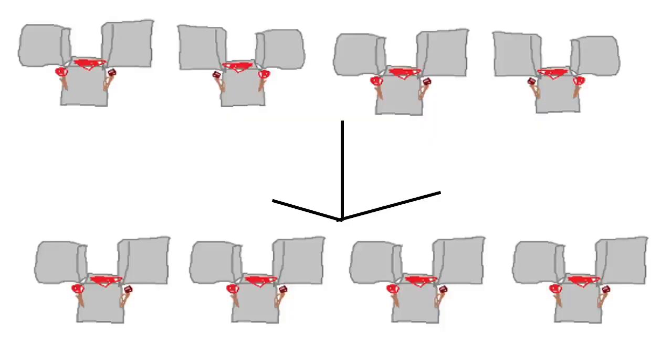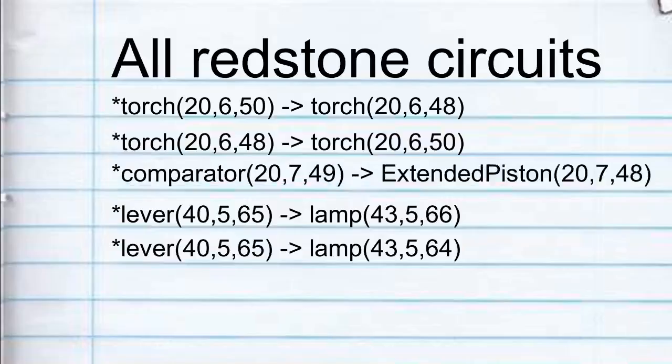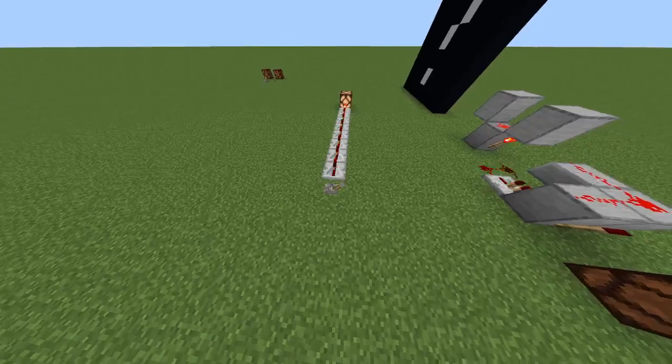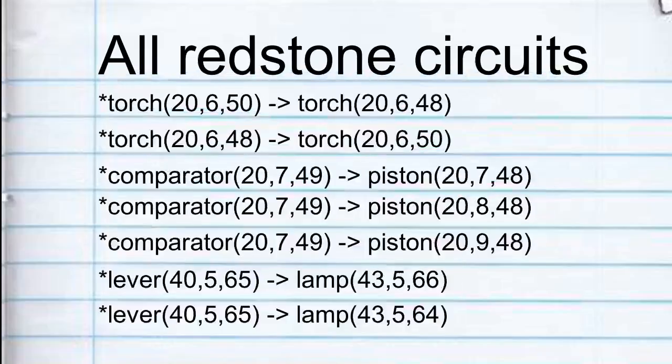We used this fact and could detect if the torch was off for more than one tick. We could get wireless redstone because every piston push would cause the list to change. My old design delivered one bit of information every 0.8 seconds because I used three pistons to be absolutely sure the message got through.